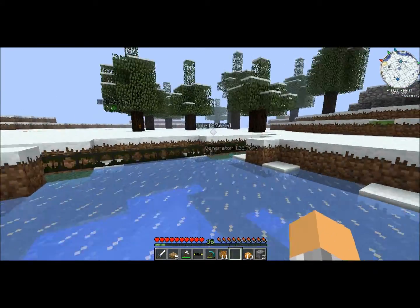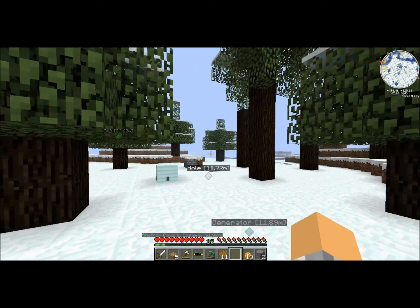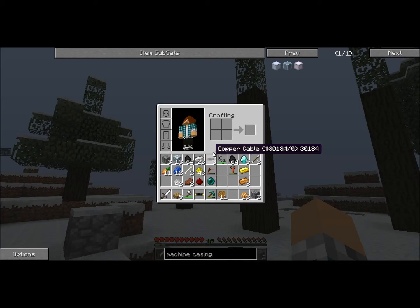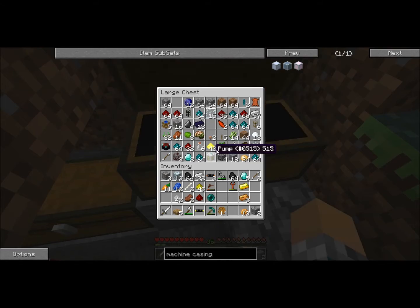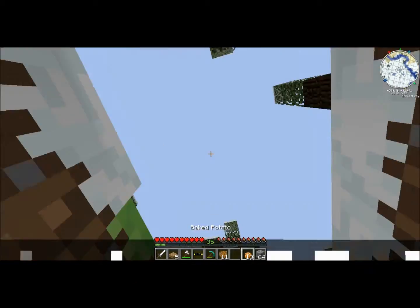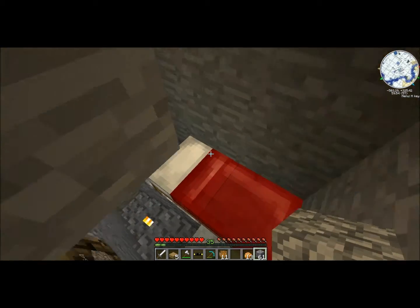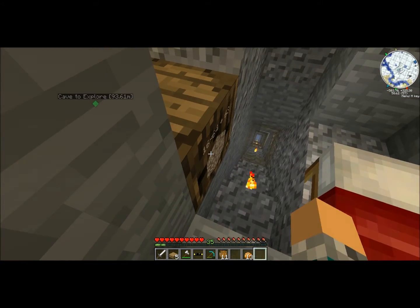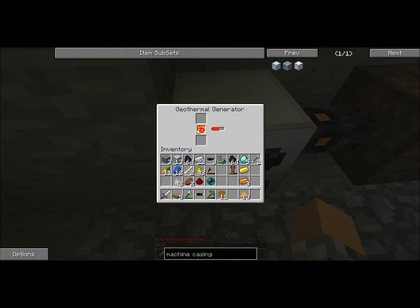I'm going to take this over here so that I can get out this waterproof pipe. There's a bunch of rubber trees here that I can swamp over in that direction. This is my temporary base — I'm going to block it off. Okay, here I have a machine room. Here I have a geothermal generator, which is where all that lava goes.